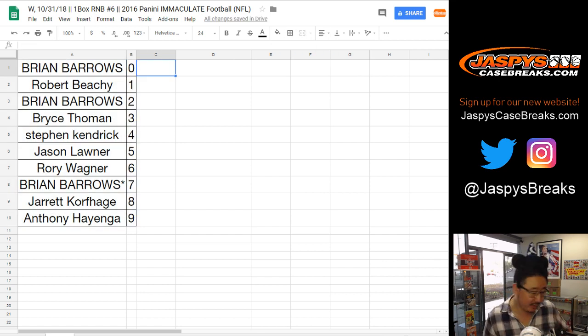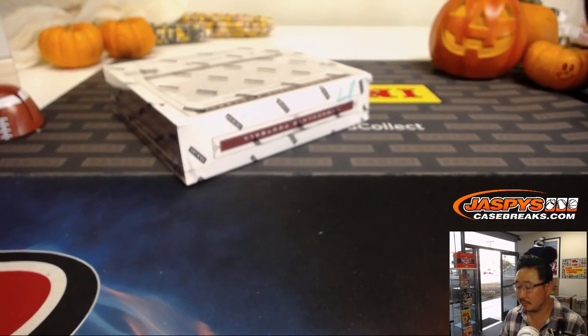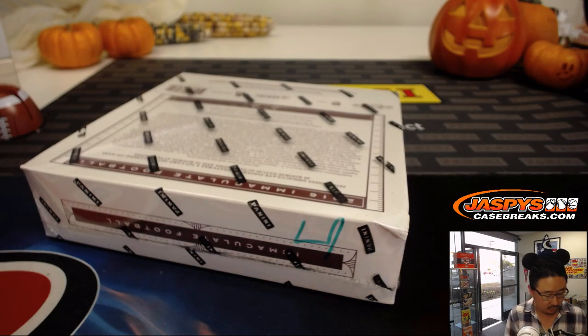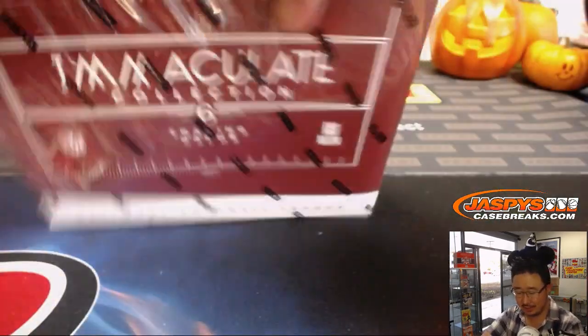All right, let me grab that last box. Good luck, everybody. The last box is not box six — it's box four, just FYI. No one's going to trade in these things, right? No one trades in these things. Box four. Let's close up that trade window in the chat — TWC trade window closed. Let's print that out for the shipping team. All right, good luck, everyone. Let's see if we can pull some scary good hits out of here on Halloween.